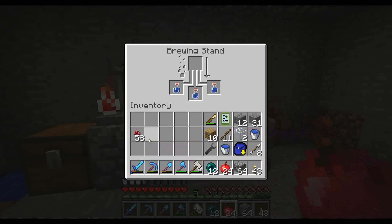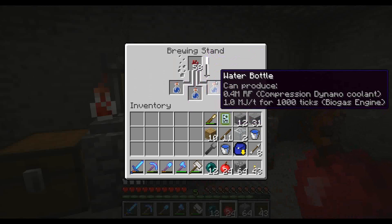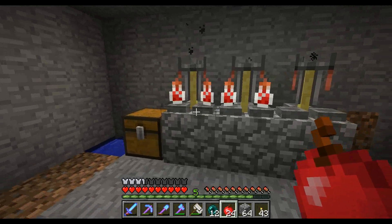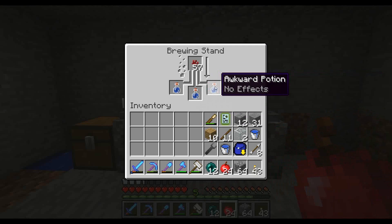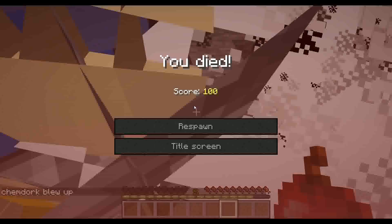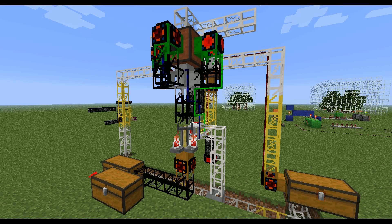I do have water bottles here, so we'll go ahead and brew up a few. I've been thinking about what I can do here. I can probably brew some potions manually, but there's got to be a better way. We've been doing everything kind of automated, so why not automate this? Seems like a reasonable thing we can do. And look at that, we got awkward potions, which is great. I hope you guys enjoyed that little joke, but onward to what we're doing today, which is going to be automating brewing.